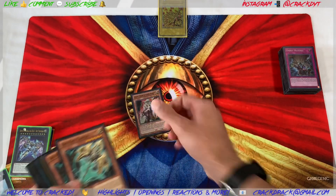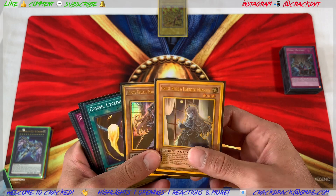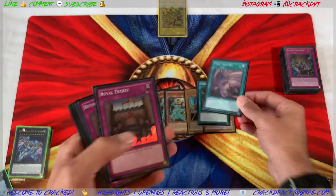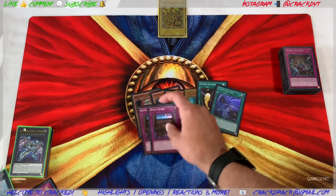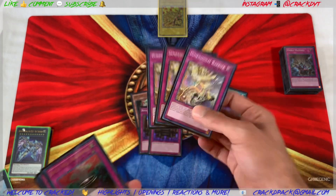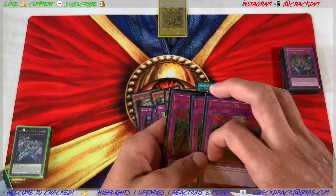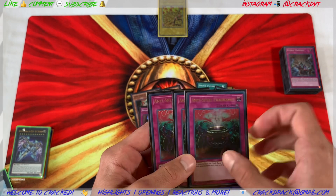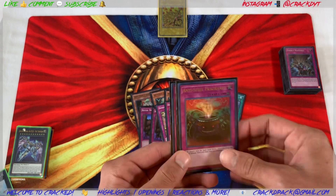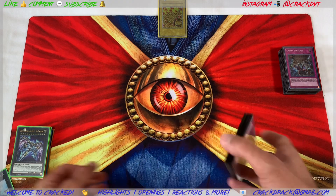For the side deck: one Ghost, two Lancia, two Ghost Belle, Cosmic Cyclone, Twin Twisters, two Royal Decree — probably not playing those again — three D.D. Crow, and three Anti-Spell Fragrance. If I go first I'm thinking of even maining the Anti-Spell Fragrance. We'll have to see in the next build.